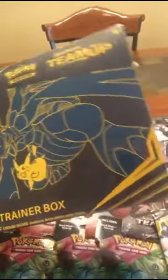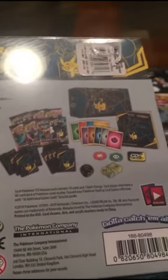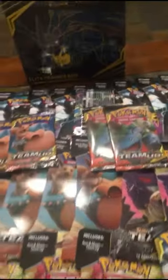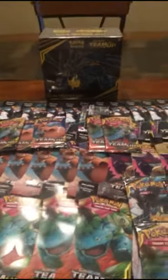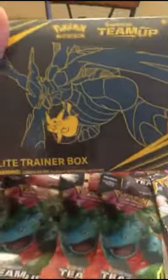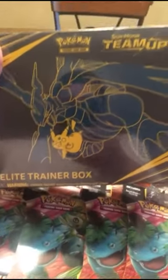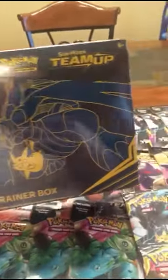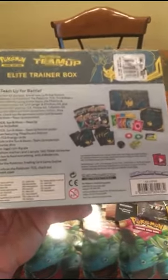You can see the box has a pretty cool blue and yellow colorway. It's got dice and everything, and the sleeves are pretty cool. So this is what we're going to do first - we're going to do the trainer box and then get into it. We're going to open it up just to show you guys the new sleeves and what comes in it.